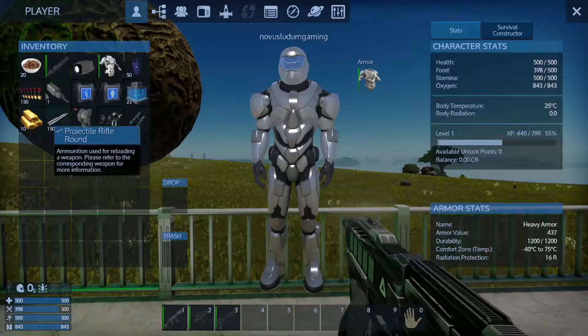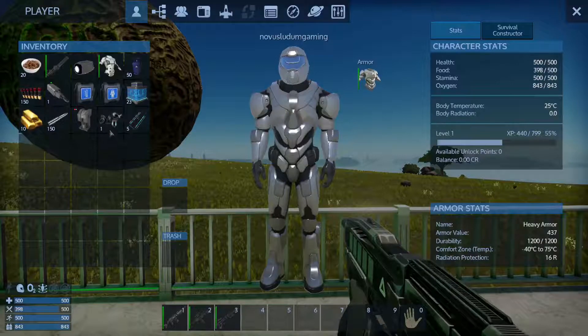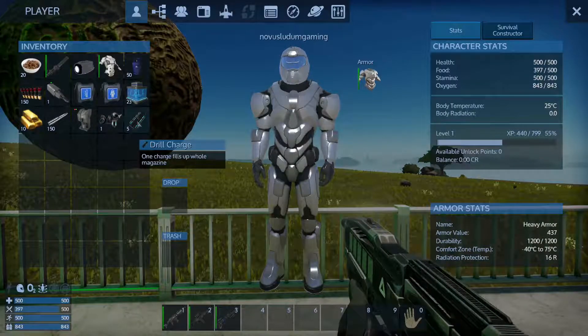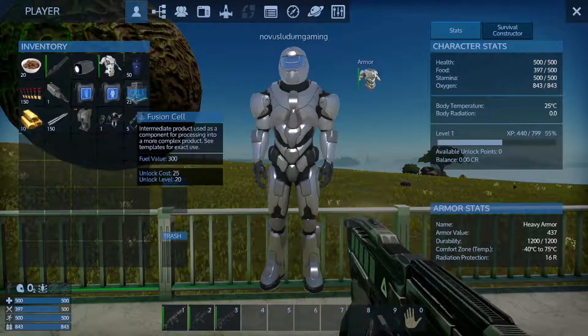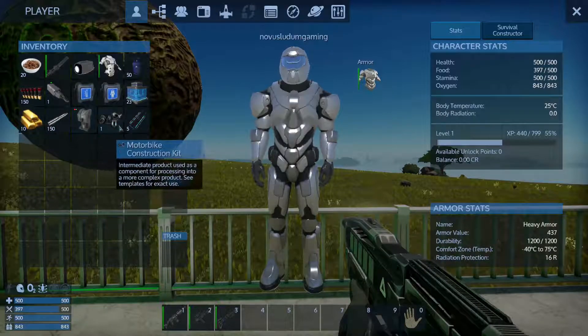All right, we got a drill, we've got a pulse laser, we've got a chainsaw. Okay, so we've got all the stuff we really need, plus a bunch of extra stuff on top.